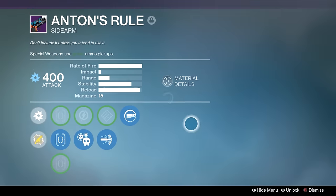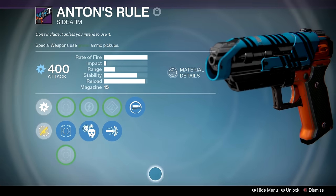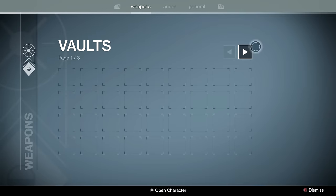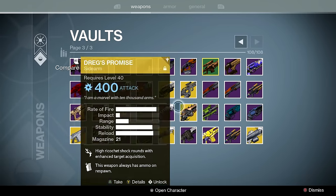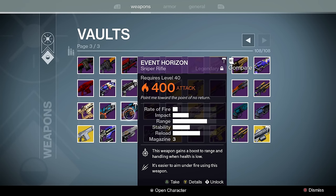Anton's Rule — the Glock 18. Reactive Reload, High Caliber Rounds, and Crowd Control. This gun isn't for using effectively in Crucible — it's for embarrassing people. If you get a kill you gotta empty the whole magazine in the air. It's hilarious; people think you have a modded gun.